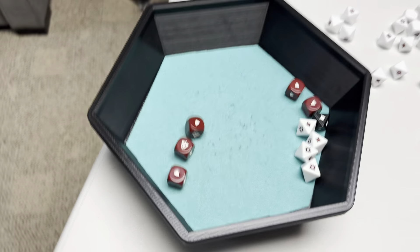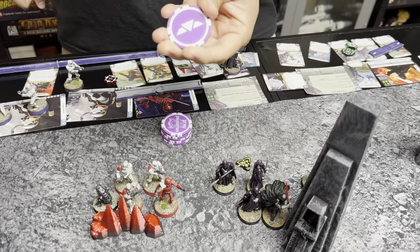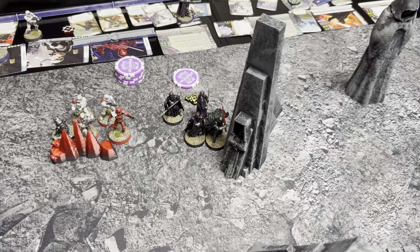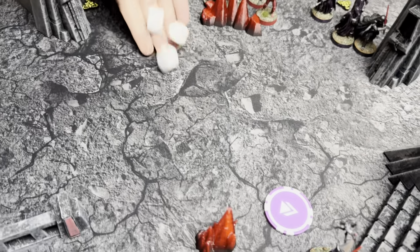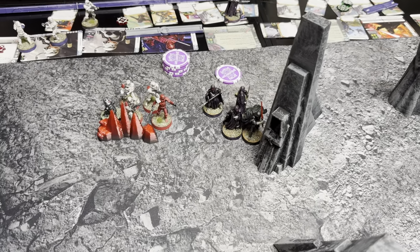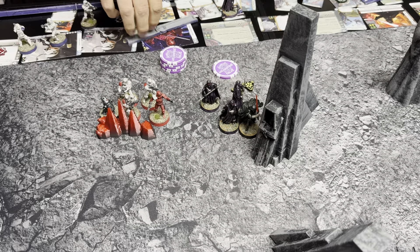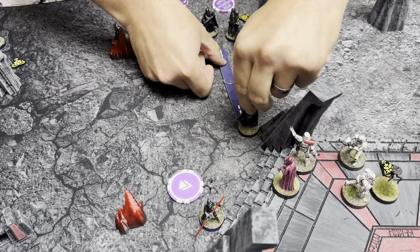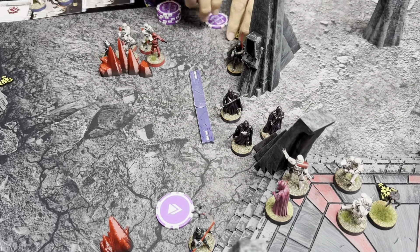Going to my stack — it's the Royal Guard. They have three suppression. Rolling one off — still two, which is their courage, so they only get one action. With that action, we're just going to start moving them up into more of a guardian role so that if the sister starts getting shot at, we can take care of it if we need to.